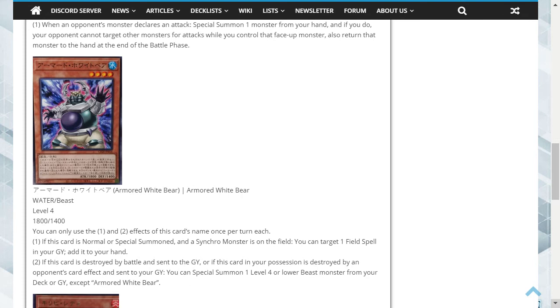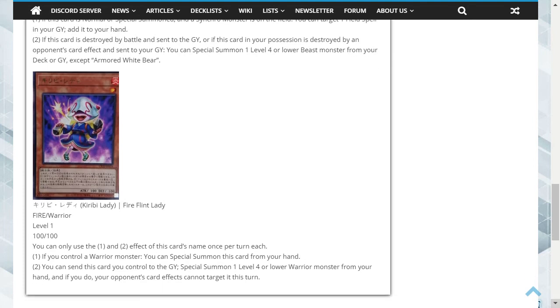We also have another card called Fire Flint Lady. This is a Fire Warrior Level 1 with 100 attack and 100 defense. You can only use the first and second effects once per turn each. First: if you control a Warrior monster, you can special summon this card from your hand. Second: you can send this card you control to the graveyard to special summon one Level 4 or lower Warrior monster from your hand, and if you do, your opponent's card effects cannot target it this turn.